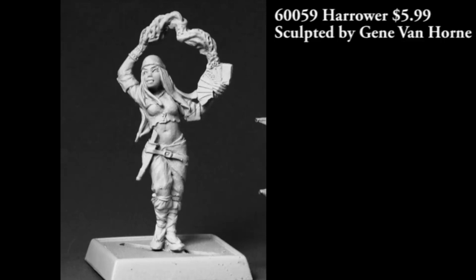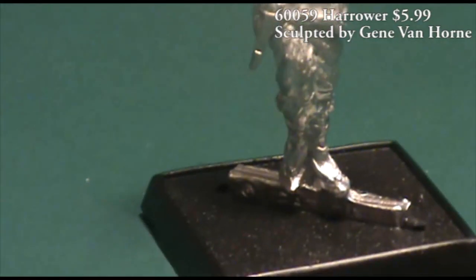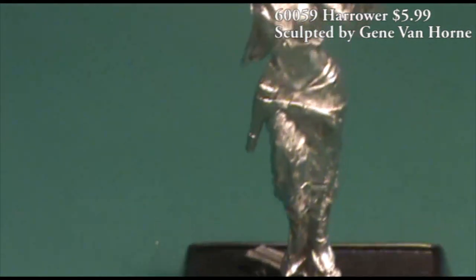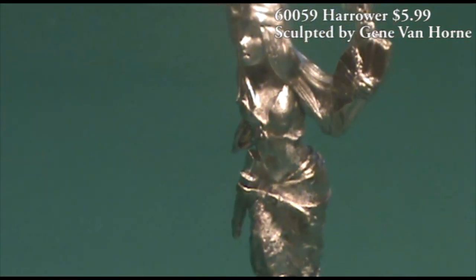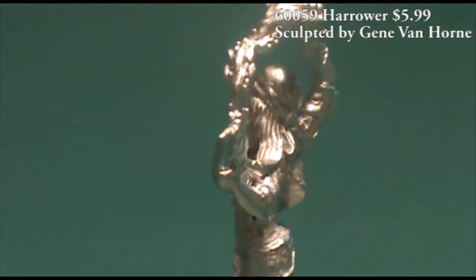Next up we have another female figure. This is also a single-piece miniature, and she is just called the Harrower. I don't know a whole lot about Pathfinder background, so I'm not sure of the significance of that. She looks very pirate-y to me, but she sort of looks like a spellcasting pirate. She's got a deck of cards fanned out in her left hand, and a spell effect that's manifesting either from the cards or from her right hand, going down to the cards or vice versa — some sort of spell effect going over her head.